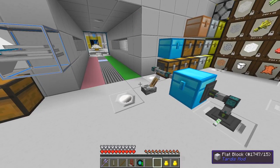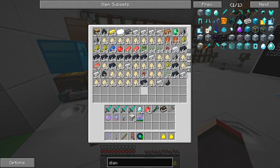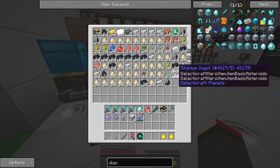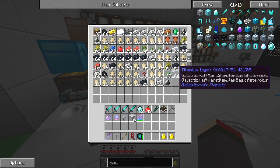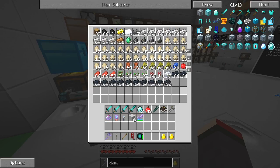The contents of this chest here are rather interesting. It's full of eggs and full of titanium ingots. Now titanium ingots are coming from mine chem, and that isn't correct. I'm only getting titanium ingots - look how many I've got. Tons.